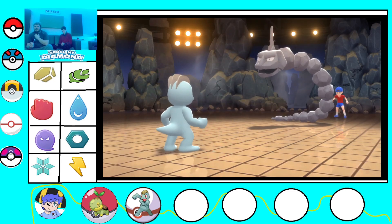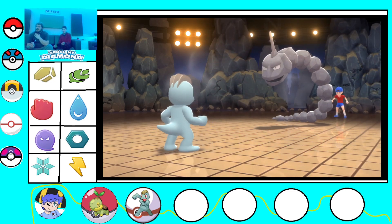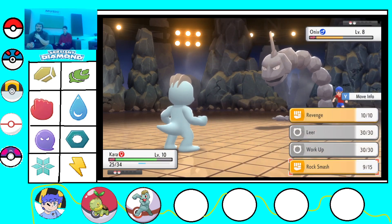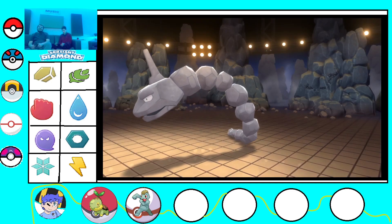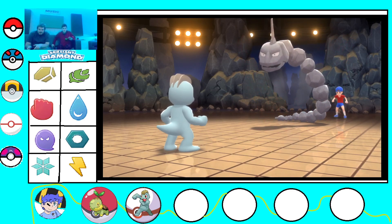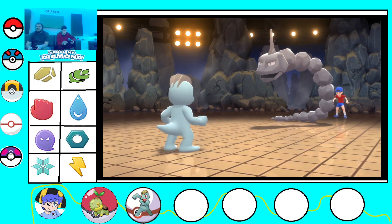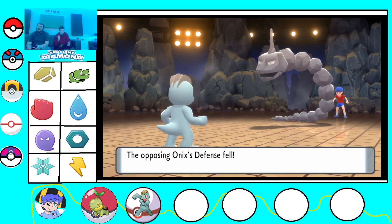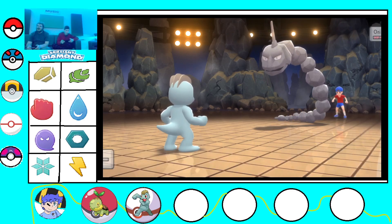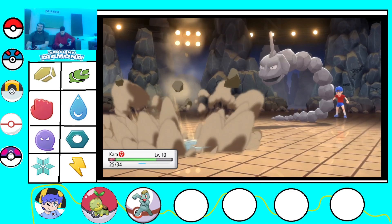Onix is gonna hurt. Or maybe not - it's getting almost as much XP as the Pokemon I fought with. I'm actually pretty happy that I caught this Machop. It's doing big damage. Badoo's fine, and it's a grass type so don't complain. You're the one that chose Chimchar. Actually, choosing Chimchar is actually fair.